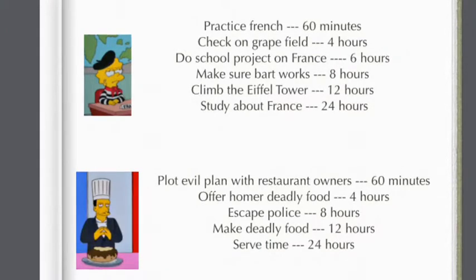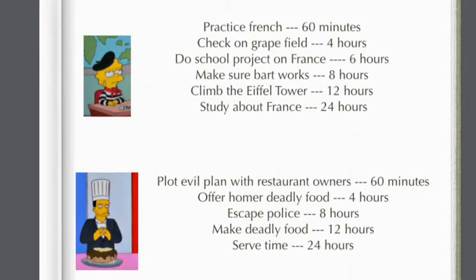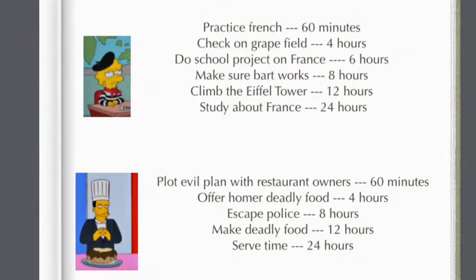Make deadly food for 12 hours — his table just appears with that cake thing he nearly gives to Homer that explodes, just him putting all those barrels of stuff in and filling it up. That would be cool, just out in your town for 12 hours. And then serve time for 24 hours over by the Springfield Penitentiary.